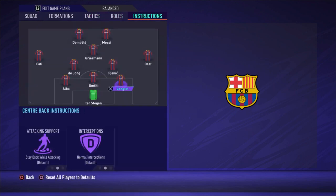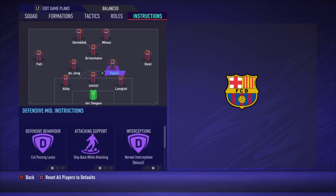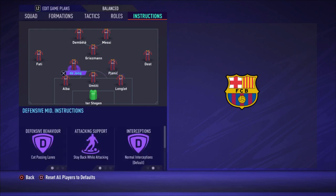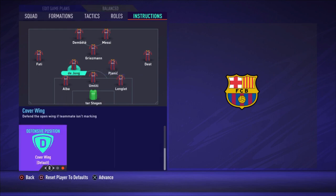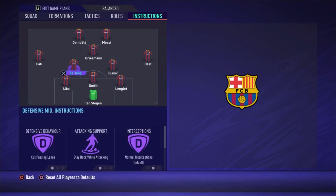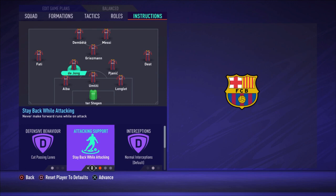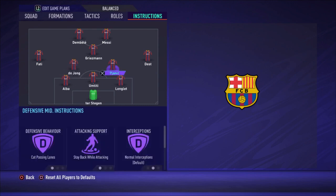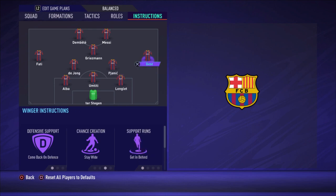Now let's go to the instructions. All three center backs are just default. Pjanic needs good passing lane, stay back while attacking, and cover wing. De Jong — good passing lane, stay back while attacking, and cover wing. Because of the fast buildup they will sometimes go forward anyway, so stay back while attacking helps your defenders out. Cover wing is because when Dest or Fati are forward and you lose the ball, they will go to the side of the field and try to stop your opponent attacking down the flank where there's too much space.